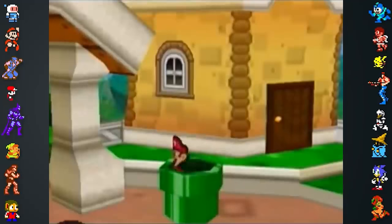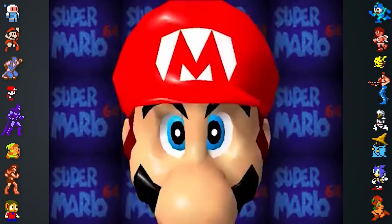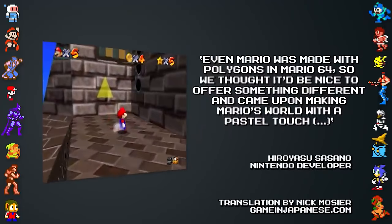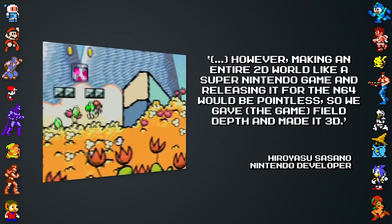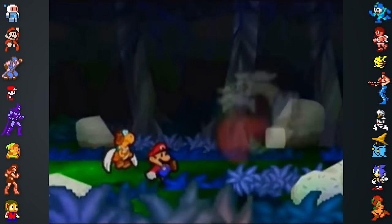Did you know? Paper Mario's artistic direction of having 2D paper objects in 3D space came from the game's developers wanting a change of scenery, in case players were getting tired of CG graphics. With Nintendo's Hiroyasu Sasano elaborating: 'Even Mario was made with polygons in Mario 64, so we thought it would be nice to offer something different and came upon making Mario's world with a pastel touch. However, making an entire 2D world like a Super Nintendo game and releasing it for the N64 would be pointless. So we gave the game field depth and made it 3D.'